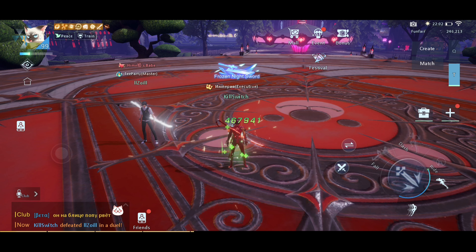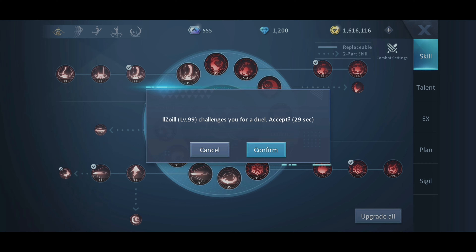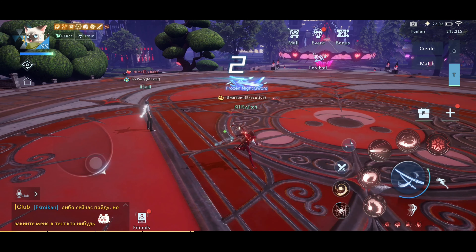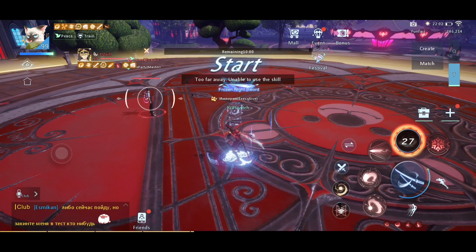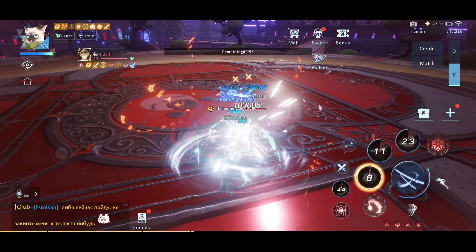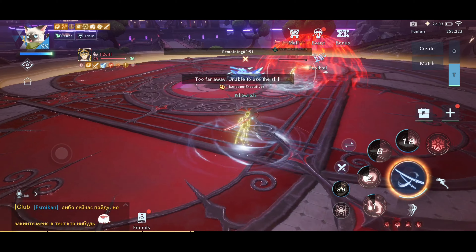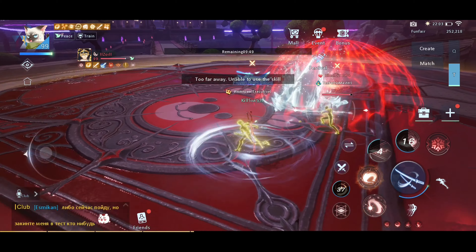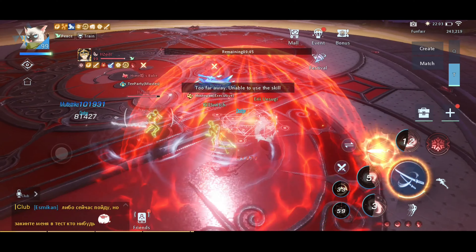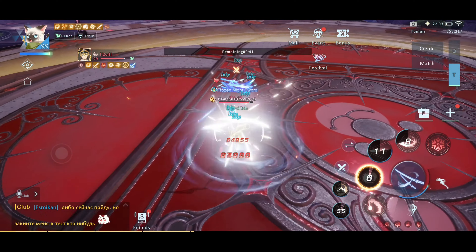Let's do that one more time. We should maintain Void as much as possible. Void, third skill, X skill — get out of his shield, use our shield. Charge to the enemy, second skill, first skill.